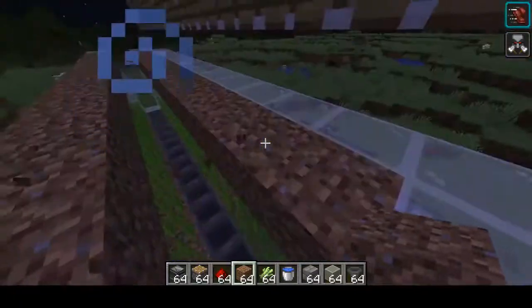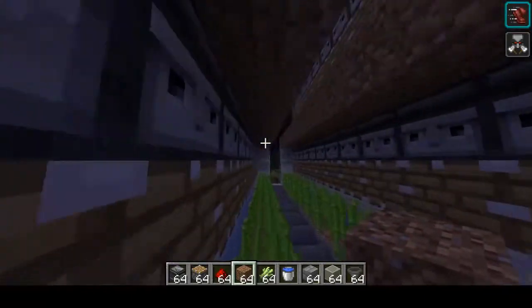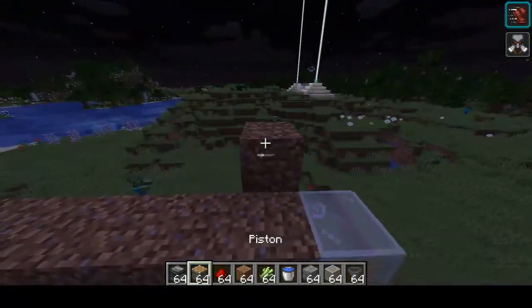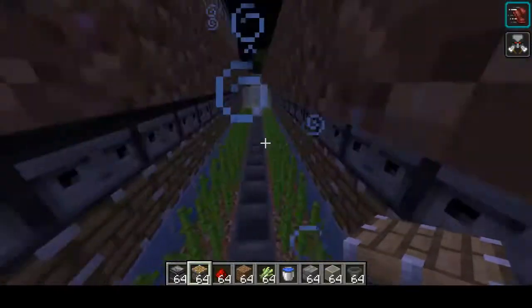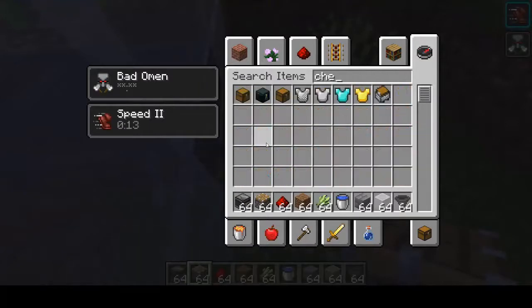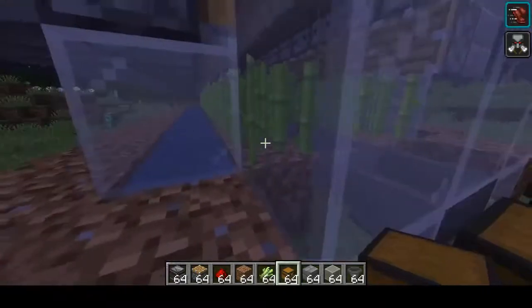You'd have sugarcane growing right there — just ignore this side, pretend that side is not there, that's where you would start another side. Then you want your pistons right there, and then you want your storage system whether you're using hoppers or a water stream. Make sure you find out where it's at so they all lead into one spot. Grab yourself a chest and place it so every time you get sugarcane it's gonna end up in this chest.